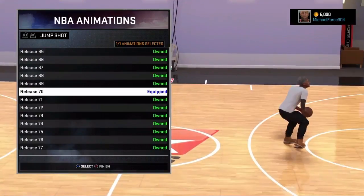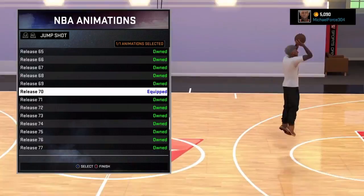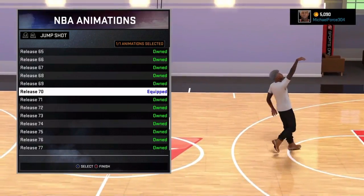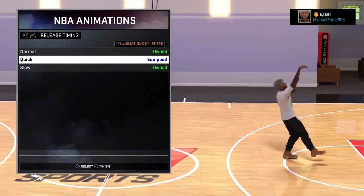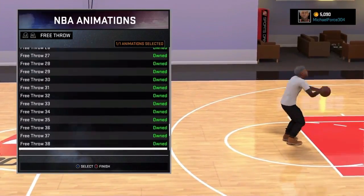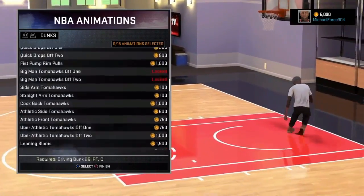For my jump shot, I use 70 on quick, or you can use LaMarcus Aldridge. On this player I use 70 because LaMarcus Aldridge costs 500 VC and at the time I made this player I didn't have any VC left. People have been asking — it's jump shot 70 on quick, or LaMarcus Aldridge on quick. My free throw is 48 but that doesn't really matter since I don't even play MyCareer anymore.